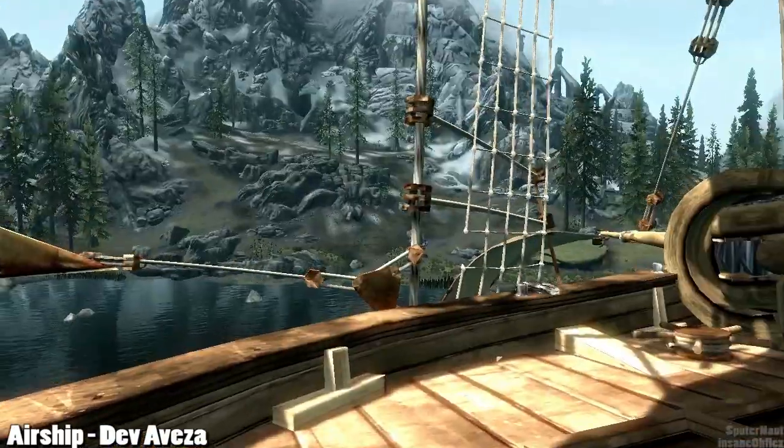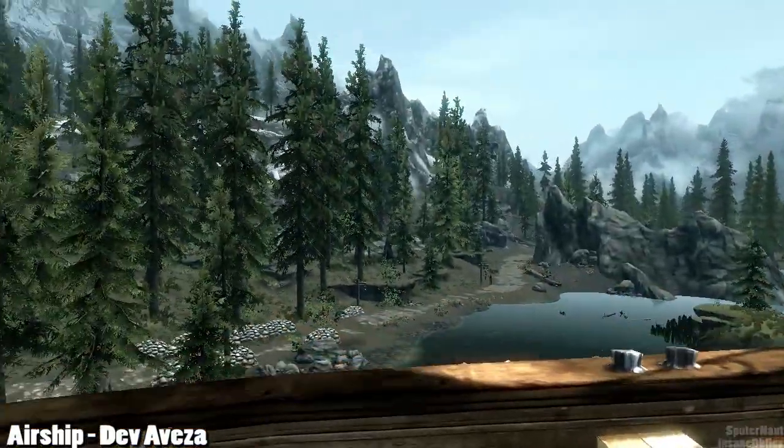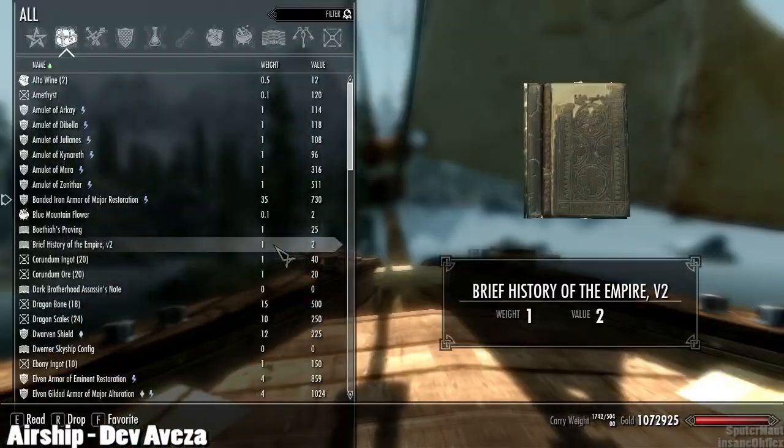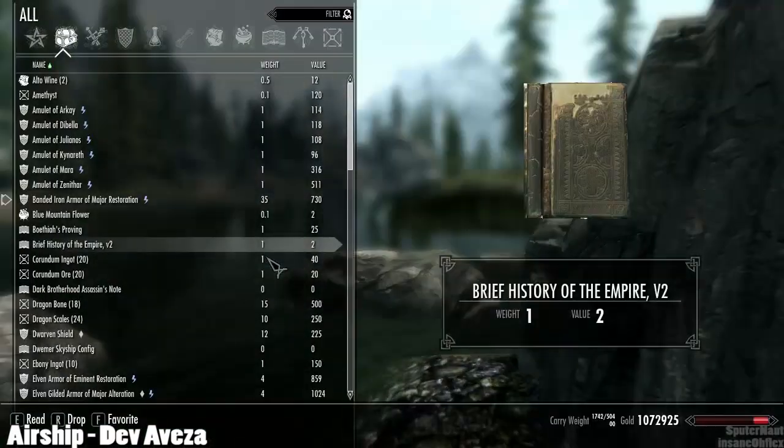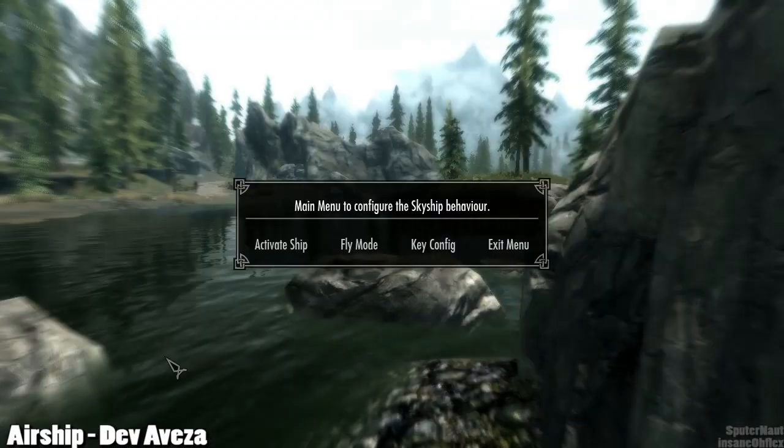You could fight a dragon, do whatever you want. You could go get supplies at a city nearby. And then, if you want to get back on the airship after you go get your supplies, just go ahead and read the config again.